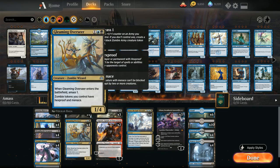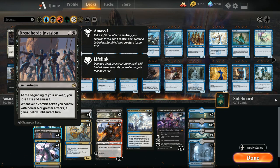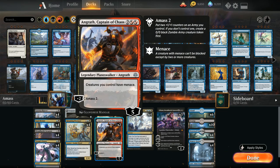Angrath also plays well with our Go Big plan with Dreadhorde Invasion, since we can add a lot of power and toughness to our zombie army token and get it into lifelink range as soon as possible — great against any aggro deck. The Menace also plays well when facing a bunch of chump blockers.